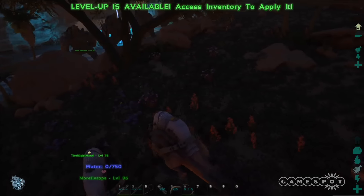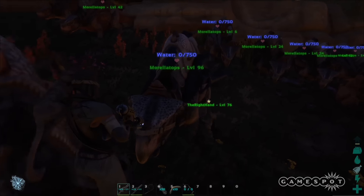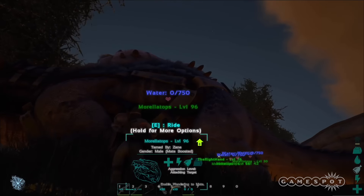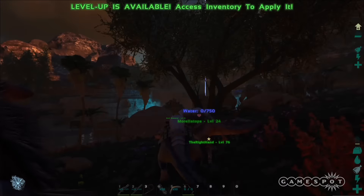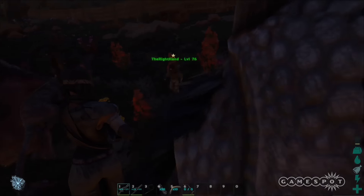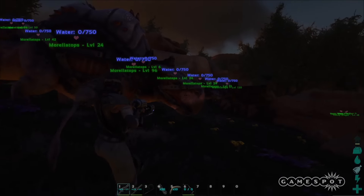Most water storage options you have in the desert leak — they slowly lose water over time — or they are completely static and you can't bring them anywhere. The Morellatops allows you to break that rule by storing water in its back and they will never leak water. You can go up to them and choose an option from the use menu to fill water containers, drink water directly from them, and do a whole bunch of different things with the stored water. That makes them pretty much essential for any travel across the desert because of how difficult it is to retain your water levels.